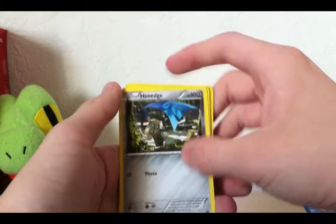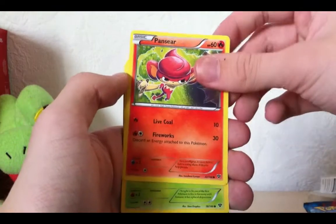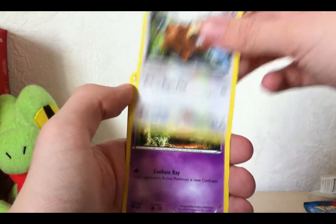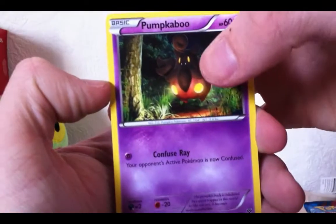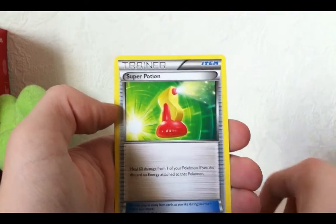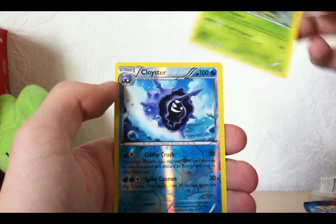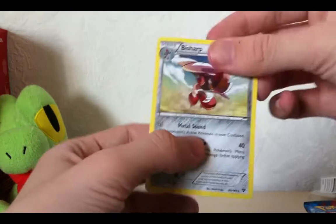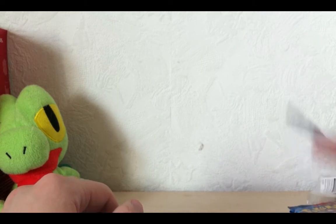Sorry. Yet again, I'm a bit under the weather, so have mercy. Onix. Pansear. I like that design. Skiddo. It's cool. Bidoof. Pumpkaboo — oh, that's pretty cool. I like the 3D shading a lot right here. Professor Sycamore. Super Potion. Quilladin. A Clawitzer Reverse. And a Bisharp Regular Rare. Nice, nice, nice regular start we have right here.